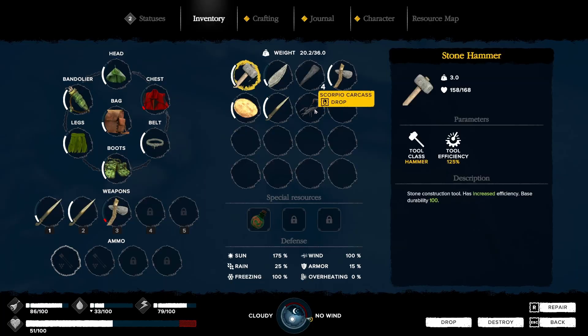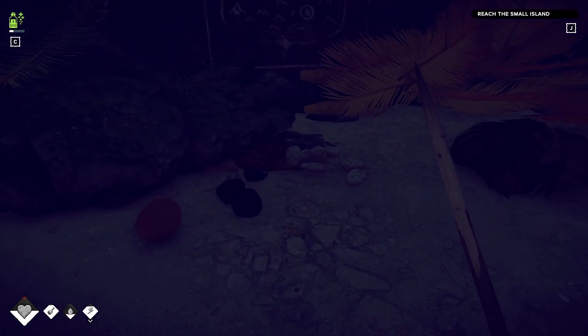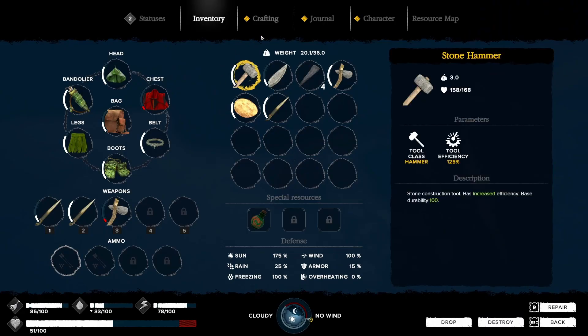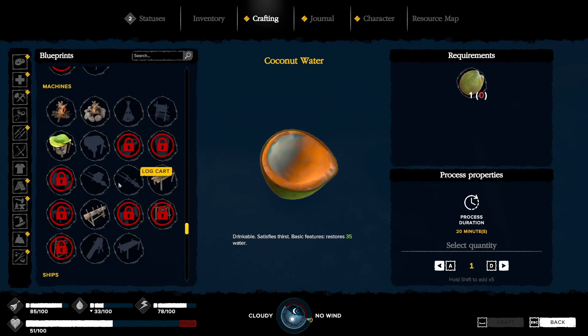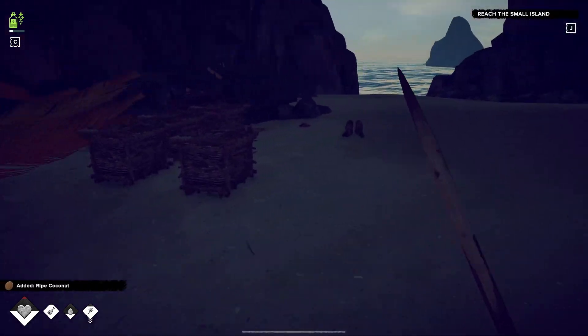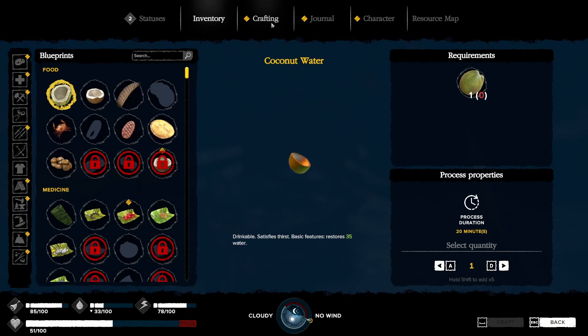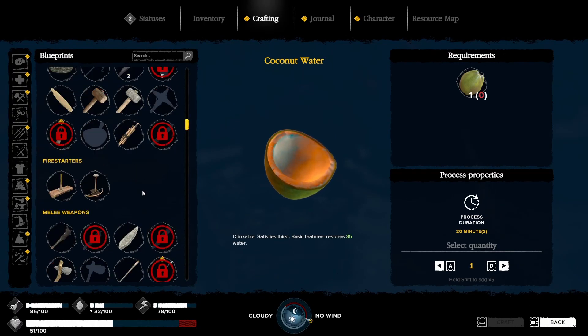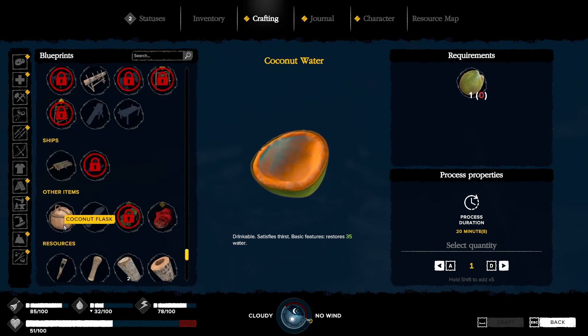Let's drop that scorpion there. We're gonna need some more rock. We're gonna need to make this coconut flask thing too — let's look at that. What's it gonna take to make that? Coconut flask — a rope and a coconut. We happen to have one ripe coconut here and a rope. So let's make that. Let's see if we can get it to rain. I'm getting low on water, guys — this is what we need to get this done. We need rain.